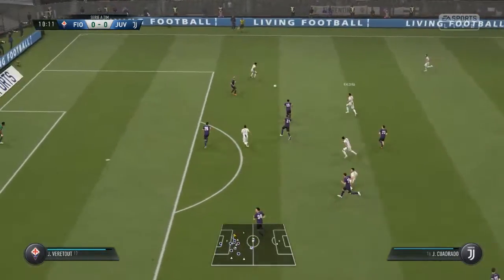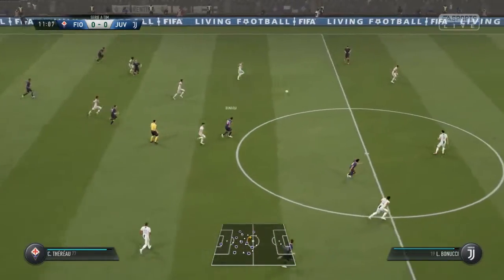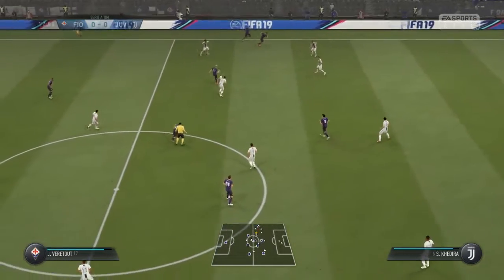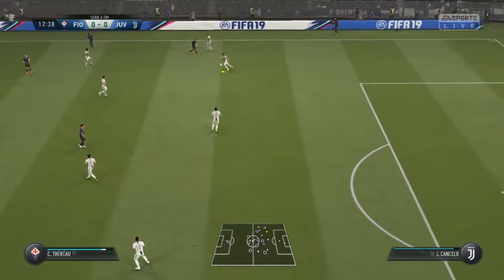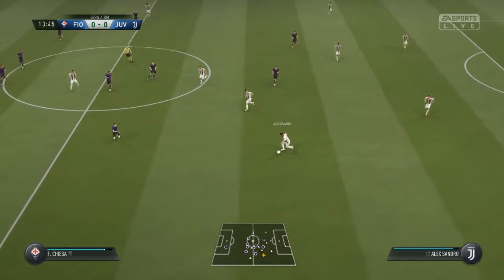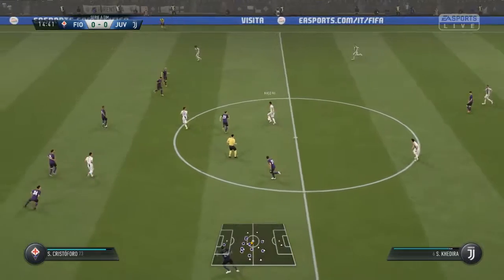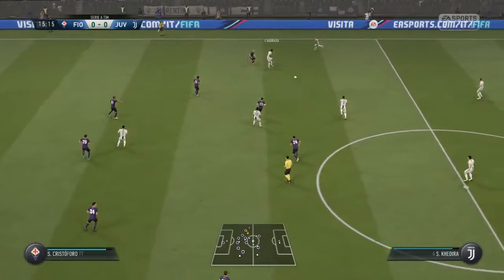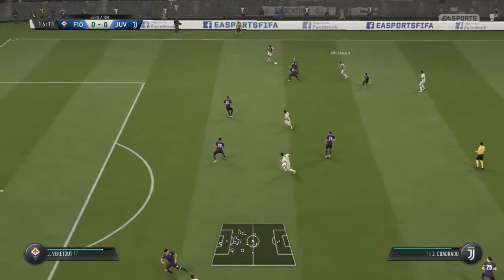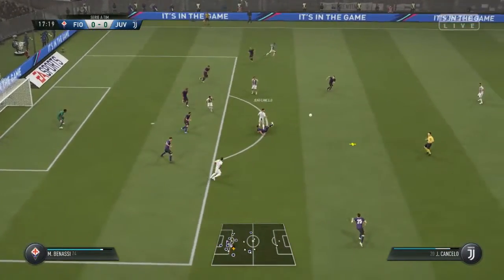And Ronaldo. Khedira. Come away with the ball cleanly — great tackle. Getting the ball back and thinking attack straight away. Still the attack is on, but not really a counter-attack now. Joao Cancelo. Sami Khedira. Douglas Costa. Khedira. Cuadrado. Sami Khedira. Now Cuadrado. Cristiano Ronaldo so good in the air. That's dealt with the problem.